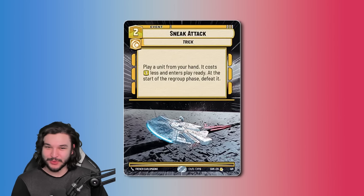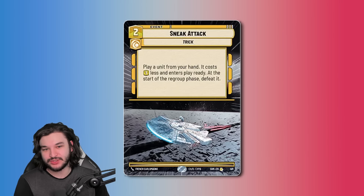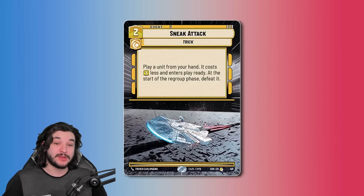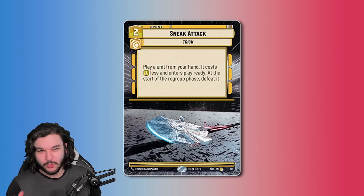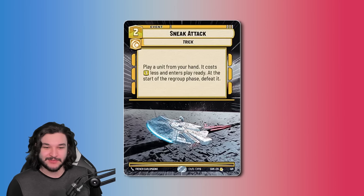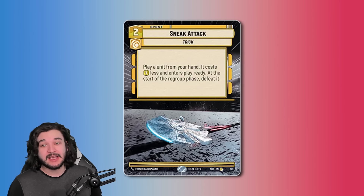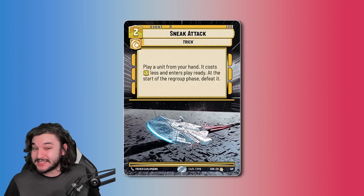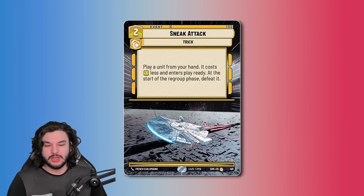The first card on the list is Sneak Attack. It's a rare that costs two, and you're able to play a unit from your hand costing three less. It enters play ready, but at the start of the regroup phase you have to defeat that unit. This one's pretty sweet and has already started to see a little bit of play as we've gotten deeper into deck building and theory crafting. We've seen things like sneaking out K2SO, Darth Vader, Boba Fett, all sorts of different strategies.